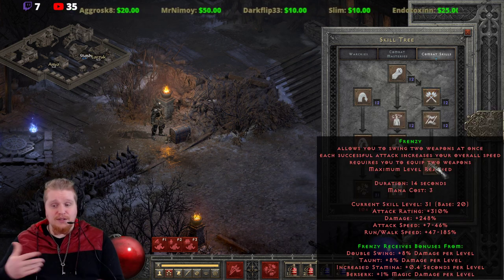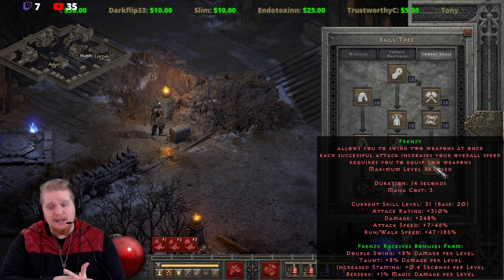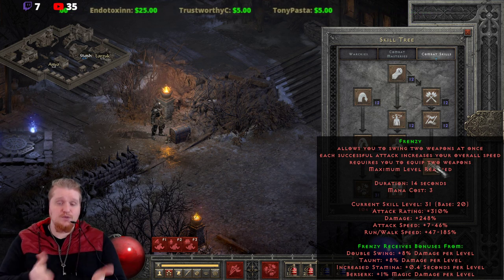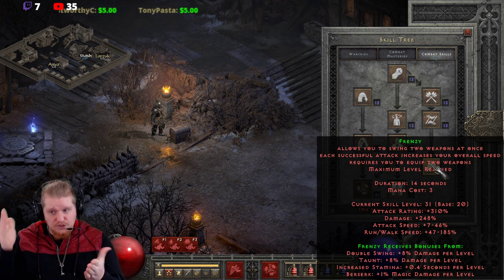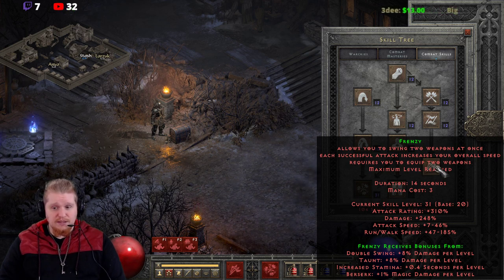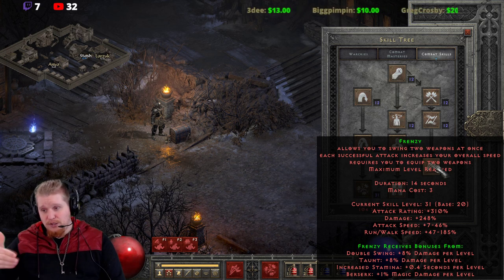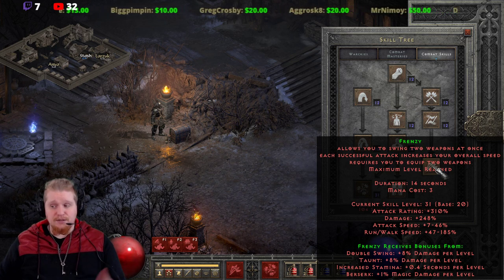Frenzy doesn't have the same benefit. Frenzy costs 3 mana per attack no matter what level, and it also applies that mana on each swing, which means it costs 6 mana for each attack sequence of the ability. It's also a lot slower than Double Swing for some reason — I think simply because it has all the IAS built in. Once you get the IAS running and build up steam with Frenzy, it definitely is a lot faster than it seems.